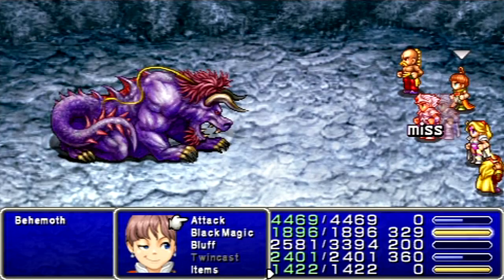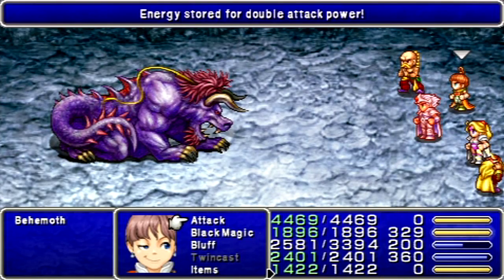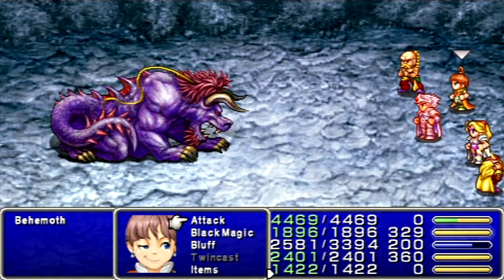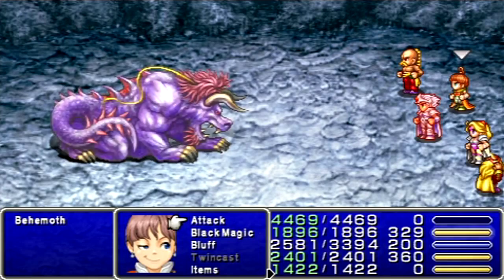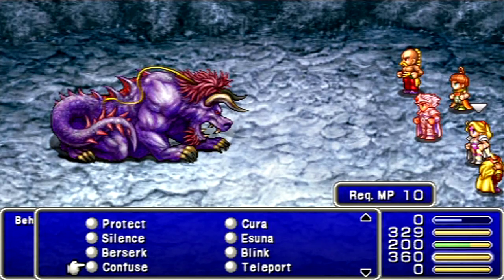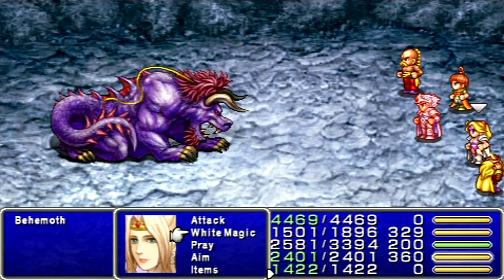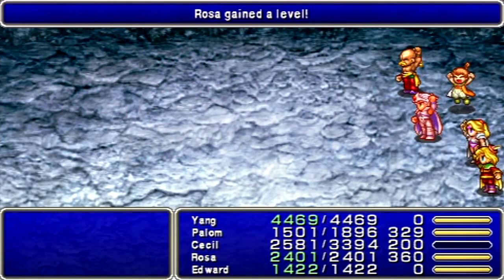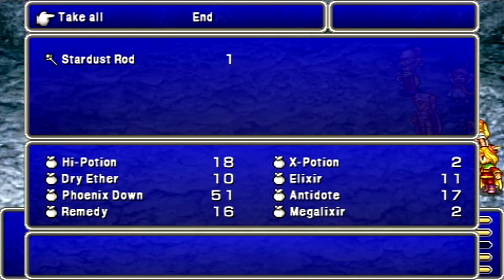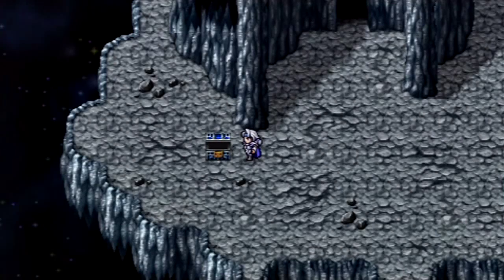You want to make sure that your frontline characters have Blink if you can. Otherwise, just keep on going with Focus — use your most powerful attacks, do not use magic on him. Do not. We've almost got the guy. I think he has like 23,000 HP — not that much. And for defeating him, we get the Stardust Rod, the ultimate rod for Rydia.